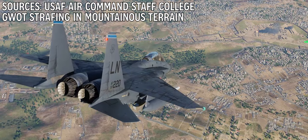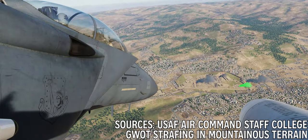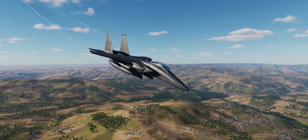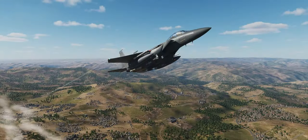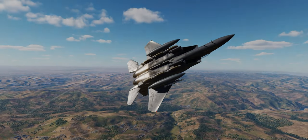Hey guys, Spud here, as always. Today we're taking a look at the most significant change to the F-15E Strike Eagle in the latest update, with the addition of AGR, or air-to-ground ranging, to the AN/APG-70 radar that will allow us to accurately use our gun in air-to-ground strafing runs. So let's jump in and get started.